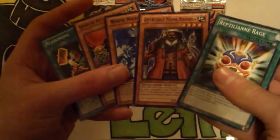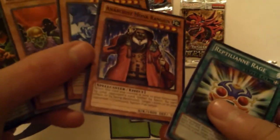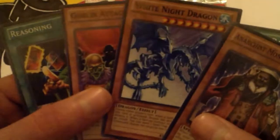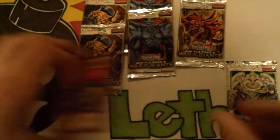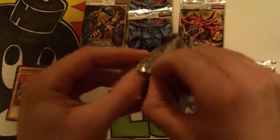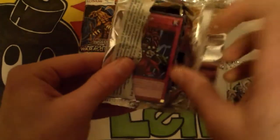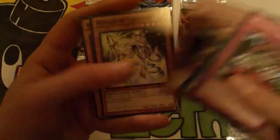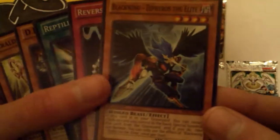Got an Attack Force — woohoo! That's a mosaic rare. I never really liked mosaic rares or star foils or any of that kind of rarity. I remember this card back in the day, it's too strong. Oh, DD Warrior Lady — not bad! Herald of Creation, Zephyr. I needed a Zephyr and was looking for one, and I just got one — Black-Wing Zephyr the Elite.